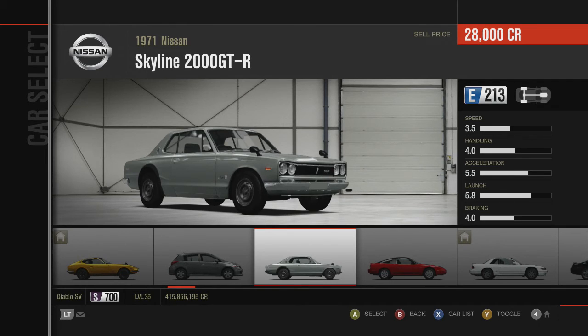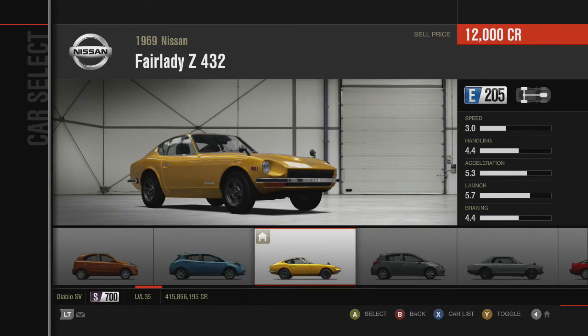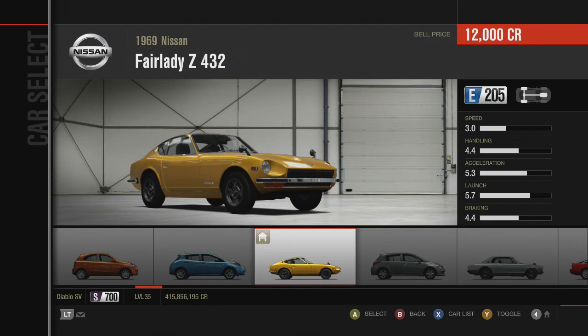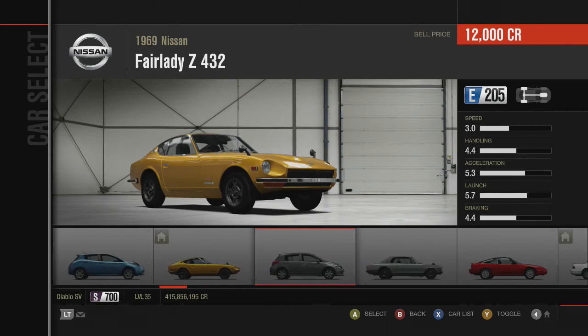Because Forza uses a PI system, on paper it seems like the Skyline does tend to be a little bit better because it has 213 PI whereas the Fairlady Z has 205. Their speed is also a bit different — the Fairlady Z432 has a 3.0 speed versus 3.5 for the Skyline, but the Fairlady has better handling at 4.4 versus 4.